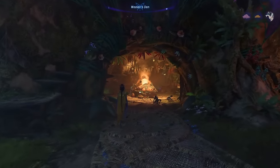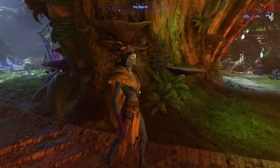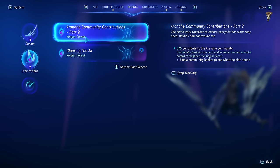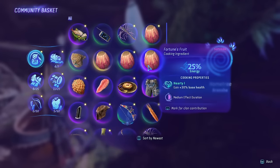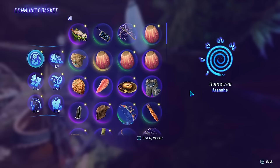This is part of a questline and you can start it once you get to Home Tree. You're going to end up talking to this lady here. As you meet her you're going to get a side quest involving contributing to the clans, using these clan community baskets to donate items and introduce yourself to all the various outposts in the beginning area of the map.